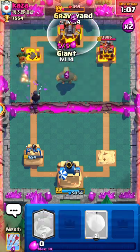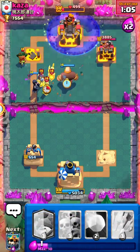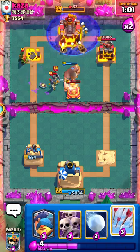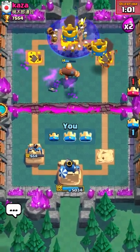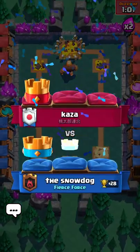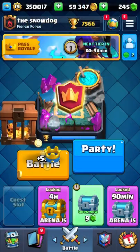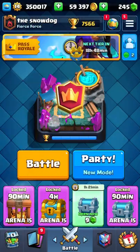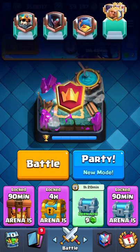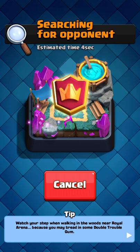I'm gonna go in for a giant graveyard here, and I think that should be GG because he can't defend it. That was a good game. I definitely have the matchup advantage since he only has cannon - if he had inferno it would be a different story. I can defend his goblin drills pretty easily since I have skelly king.